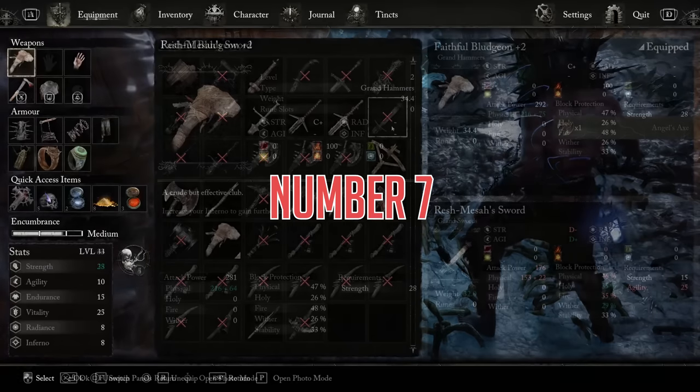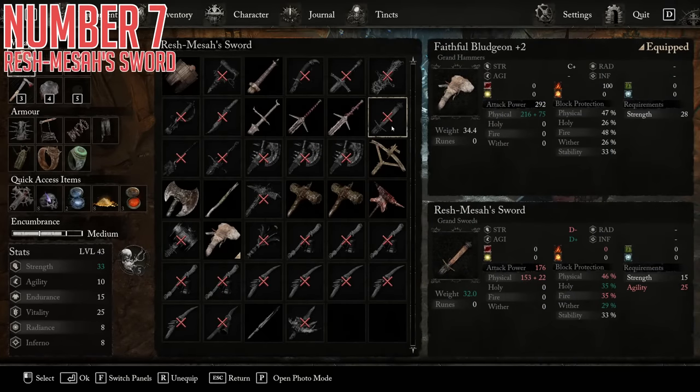Seventh, we have Resh Massa's Sword — D-strength scaling, D-plus agility scaling, but the combination of both together is quite decent if you're running both stats. Only physical damage, but not a bad weapon at all. The thing that makes this one special is just how far away from anything of relevance it actually is.